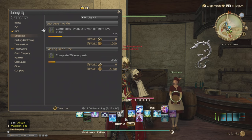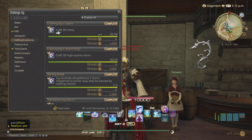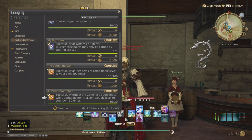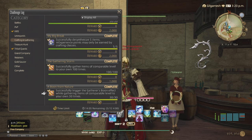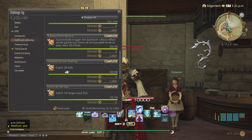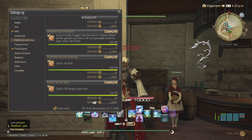Leve quests: you get 100 leve allowances and it takes about 17 days to get 100. You can do five with different plates and complete 20 leve quests — doesn't matter which plate — for 2,000 gil. Crafting and Gathering: craft 30 items for 1,000 gil, craft 20 high quality items for 2,000 gil, successfully desynthesize items five times for 2,000 gil, gather comparable to your level 100 times, and trigger a Gatherer's Boon comparable to your level 30 times for 2,000 gil.